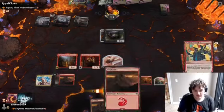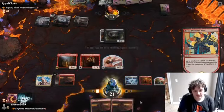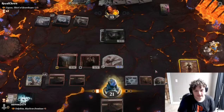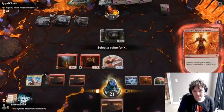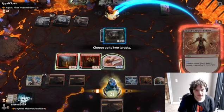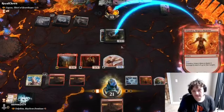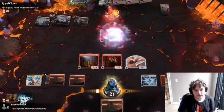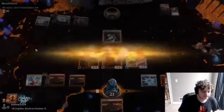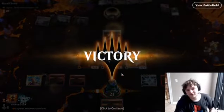Pretty fast win too. We'll just tap that, play a mountain, and then minus 7 on Chandra. We deal 14 — clean it all up. And that's a victory for us.